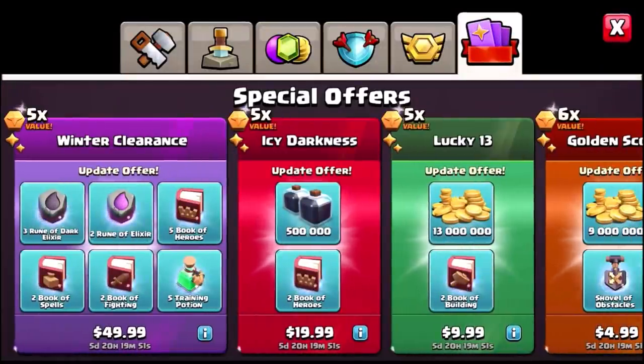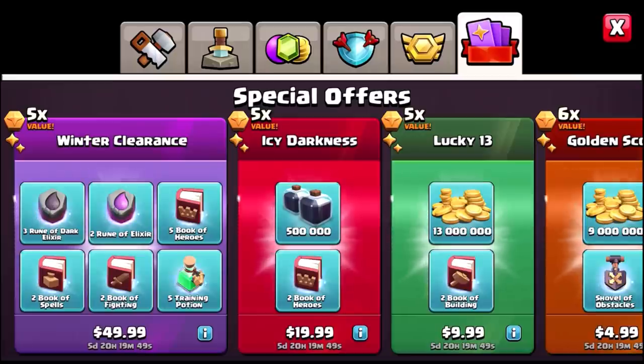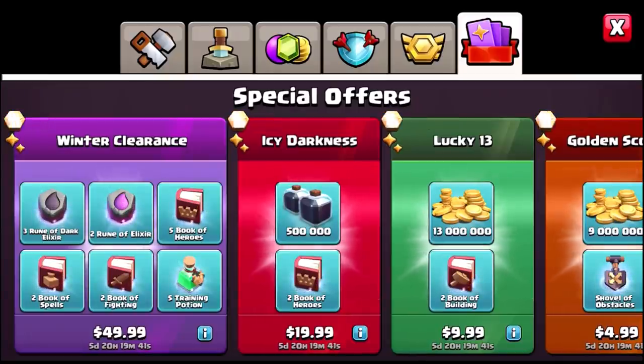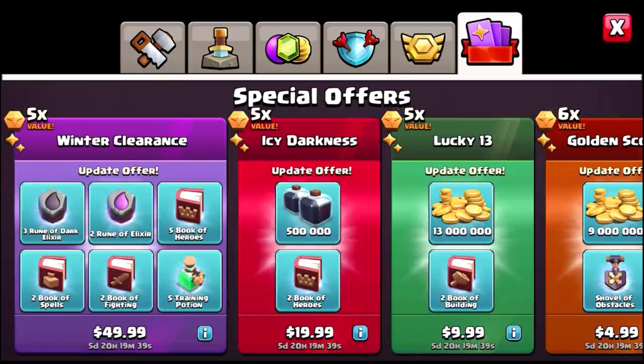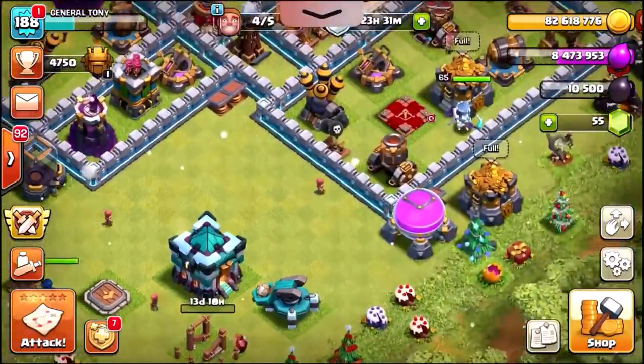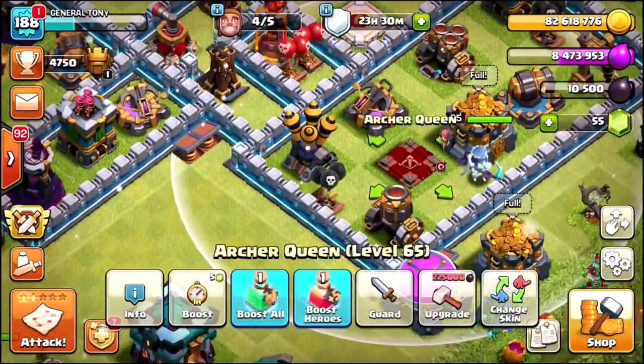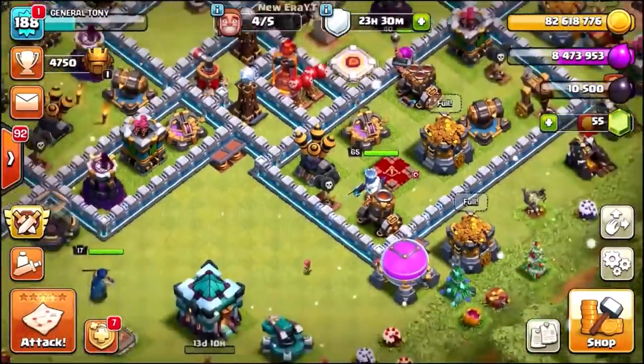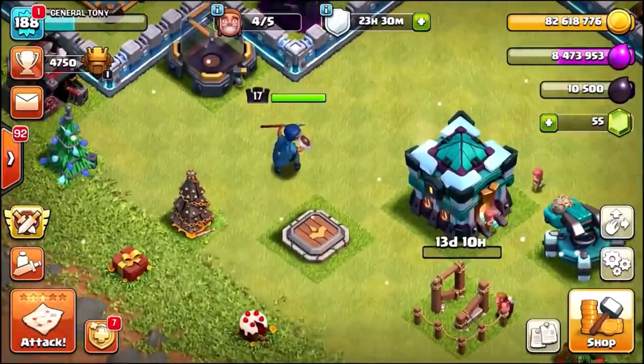Our only options are to buy the Winter Clearance, which is going to give us three runes of Dark Elixir and five books of heroes. We do need the books of heroes — I just remembered, you can actually upgrade the queen. We've got five new levels to the king and the queen, so we do need more books of heroes, which is amazing.